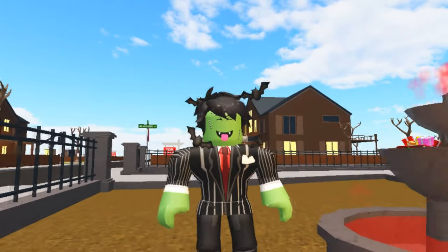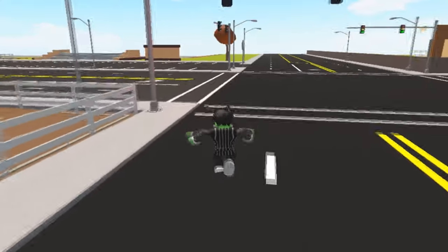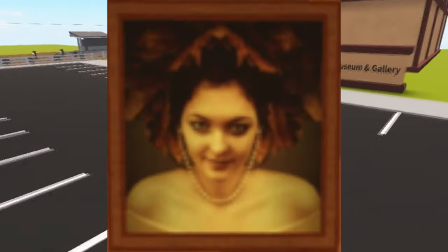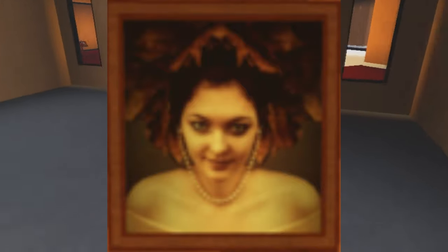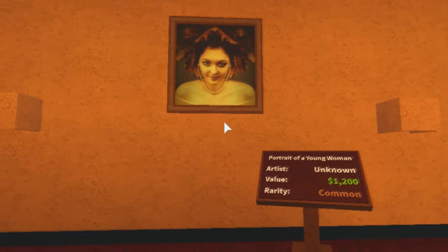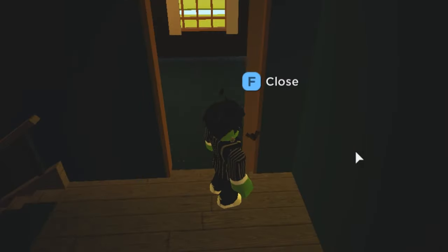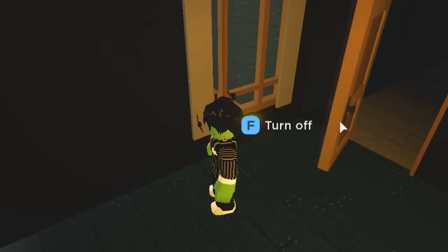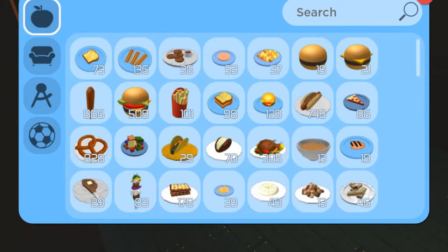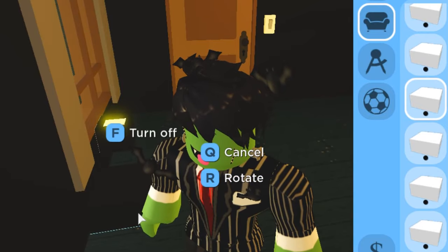Our next design also has to do with a window and I would say it's the creepiest one here. First, head to the museum and find the painting called 'Portrait of a Young Woman' — it's a common painting so it shouldn't be too hard to find. You can use any house for this build hack, but I think the haunted manor is the best choice since it's the creepiest. For the window, you'll want to find a small window — the smaller the better. I also suggest using windows on the second story rather than the bottom floor.